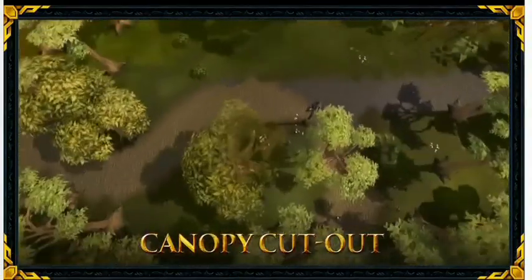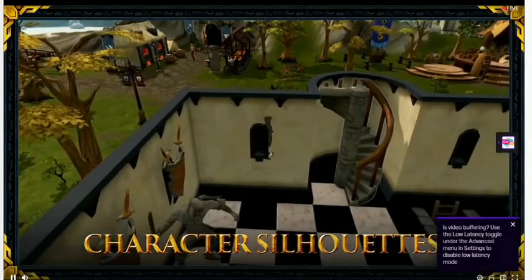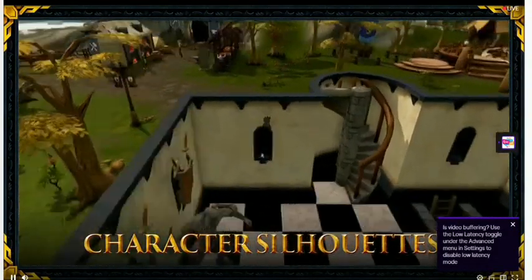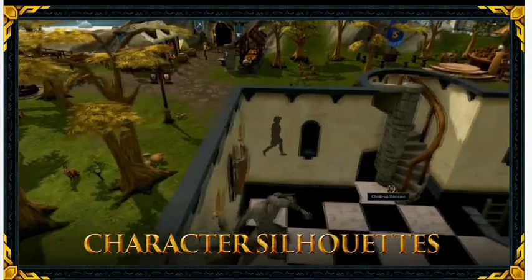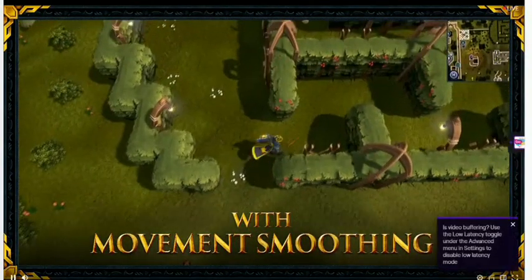Next, let's look at a variation on this theme: as your character's view is blocked by scenery, you can see the silhouette, so you always know where you are — even in a really densely populated area. It also means you can turn roofs back on, which makes the game feel just that little bit more immersive.